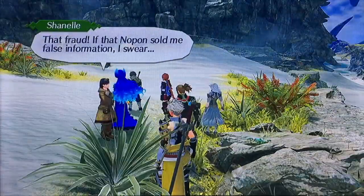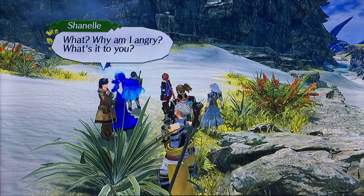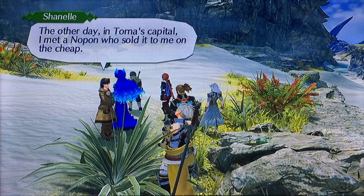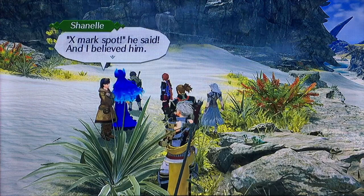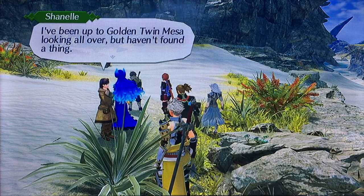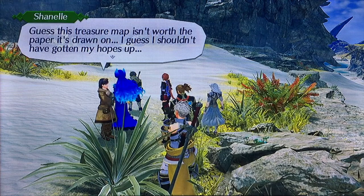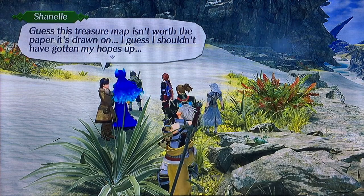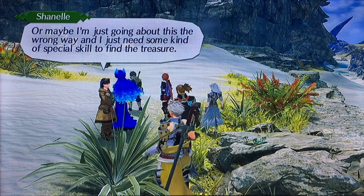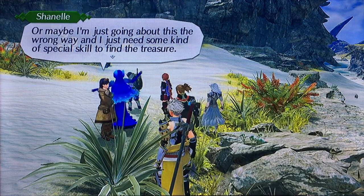There's nothing here, nothing at all. Beth Fran — even a Nopon sold me false information, I swear. Why am I angry? Here, it's Shetherman. On the other day when I turned a cat load, I met a Nopon who sold it to me on the cheap. It's my spy, I believe him. I've been up to Golden Twin Nisa looking all over. I guess the Shetherman isn't worth the paper it was drawn on. I guess I shouldn't have gotten my hopes up, or maybe I'm going about this the wrong way — I just need some kind of special skill to find the Shetherman.